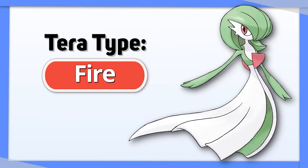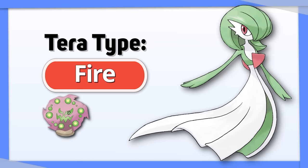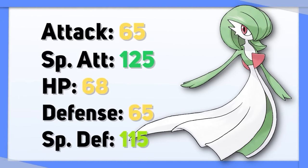Gardevoir: Tera Fire allows Gardevoir to hit the Steel type Pokemon it would otherwise struggle with, and gives it a better chance against Ghost and Poison types. This is more of an offensive Tera type, due to Gardevoir's weak defenses.